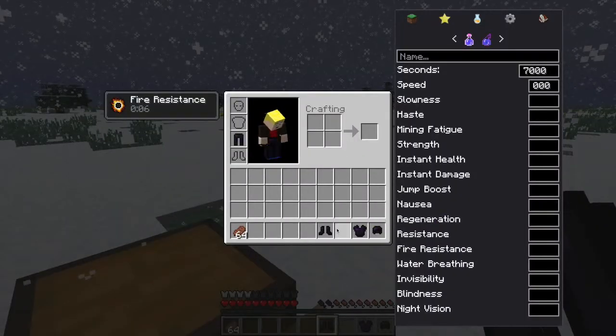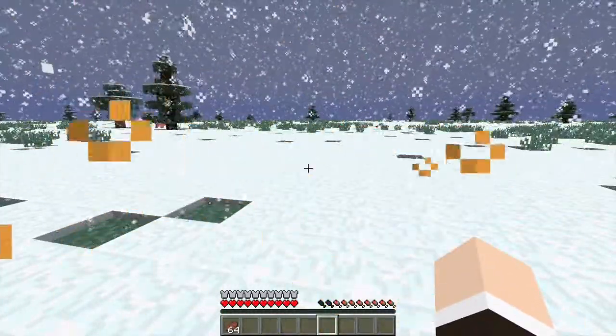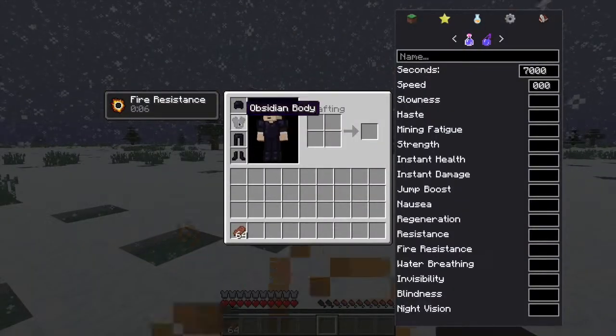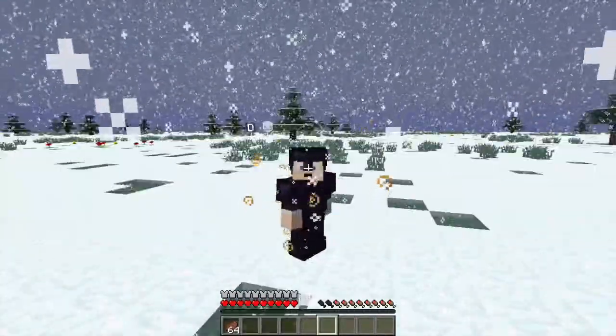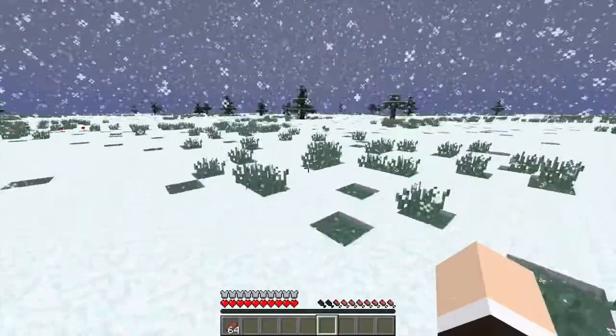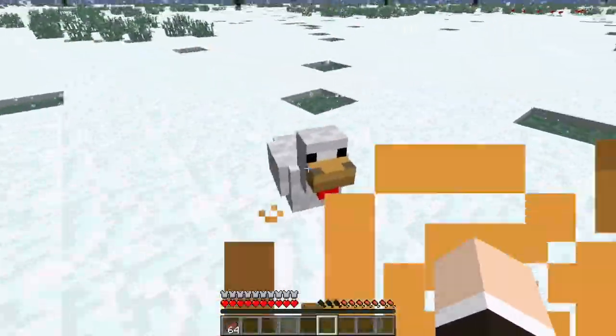Next is the Obsidian armor. What this does is give you Fire Resistance — because obviously in a cave, obsidian is right next to lava and doesn't catch fire, so it has Fire Resistance. It looks pretty cool too.